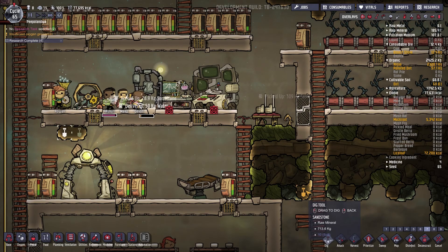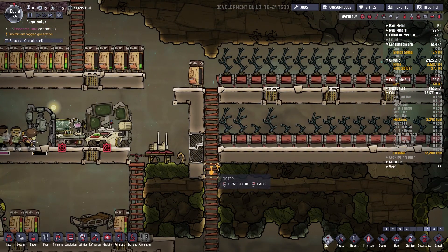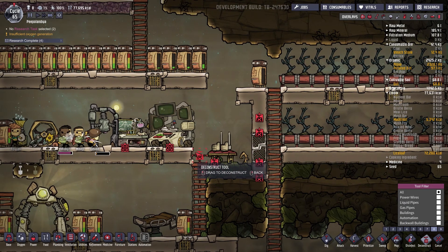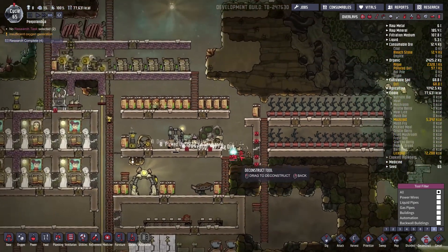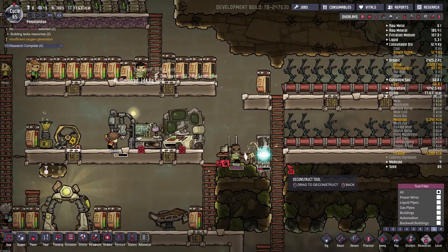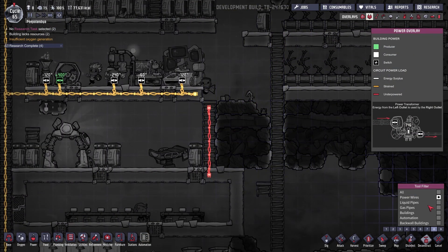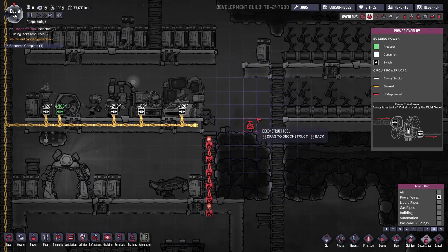I'll go to deconstruct on priority eight — everything over here including this and this. Can they destroy this? Yes they can — they can reach everything. Power-wise, let's set power lines to priority eight.